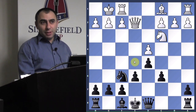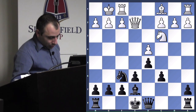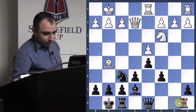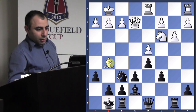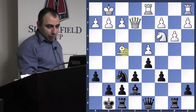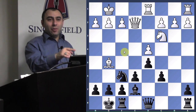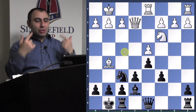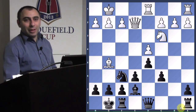Bishop b7 is a fine move; bishop d7 is a little bit better in my opinion — slightly more active. Bishop b7 is played, rook d1, black castles, rook b8. Then h6 is played, bishop f4. Now he's attacking the rook. It would have been slightly better to play h6 first, so when he plays bishop f4 it doesn't come with tempo. Maybe put the rook on b8 next move, and if you had h6 in mind, start with that move first, then when he retreats to h4, play rook b8.